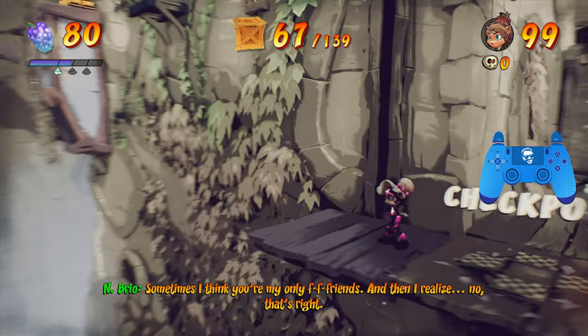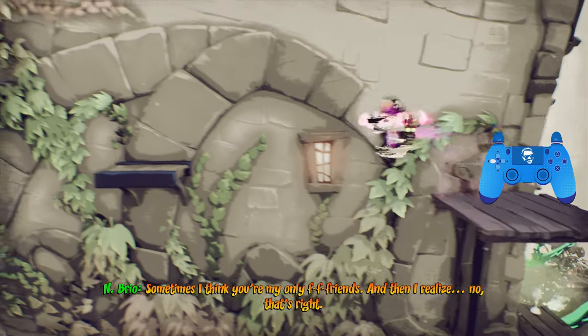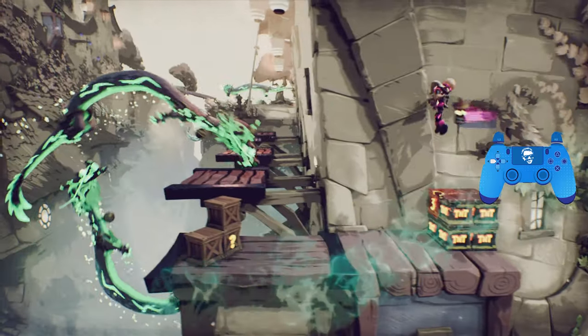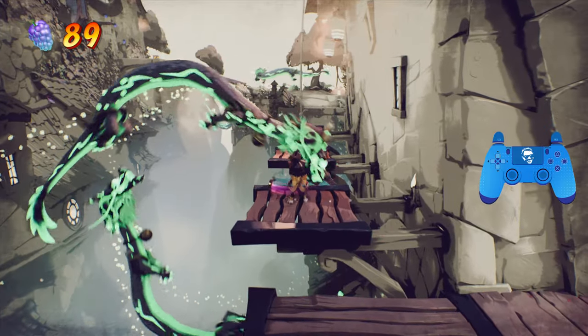We have 67 crates as we hit the elevator. There's another Aku Mask right here — grab that. Over here, you want to carefully drop onto these TNTs. Break these three, and then carefully jump through these platforms.